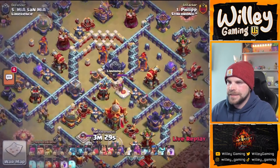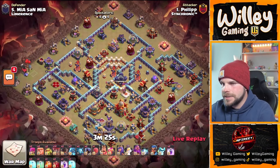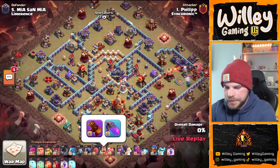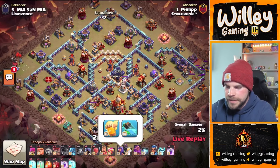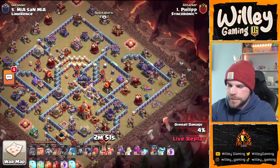Phillip is in with the next attack. He's coming in with some Electro Dragons. Let's take a peek at his hero equipment. We got the regular King setup, that level 27 gauntlet. Healer Puppets all maxed out. We got the Healing Tome and a regular Arcee's ability.